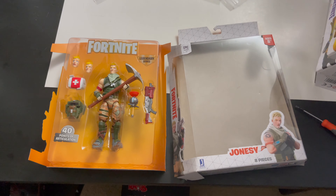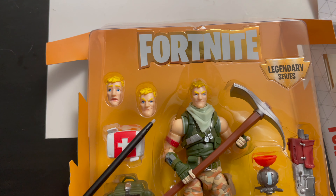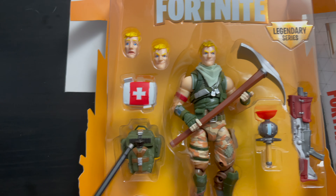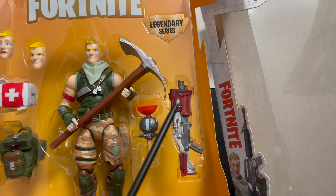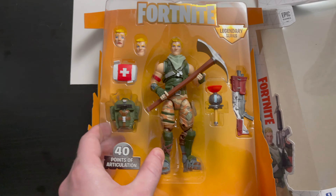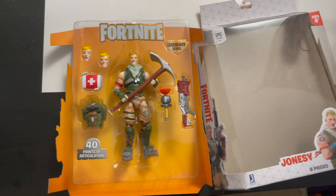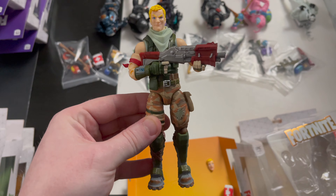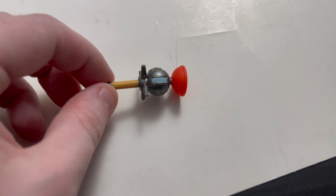We got Jonesy out of the packaging. He comes with two head sculpts — the screaming face, the smirking face, and the regular face. He's got the med kit, the True North back bling, the standard default pickaxe, a clinger, and the iconic Tac Shotty. Normally the background colors indicate rarity, but Jonesy is a common skin, so he isn't legendary. Here he is all posed up with the back bling on, the Tac Shotty — that just looks fantastic, just like out of the game. I swapped out the face with the smirking face — that looks awesome.